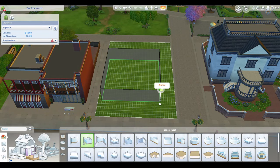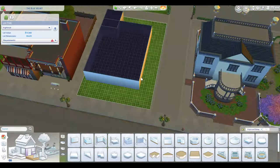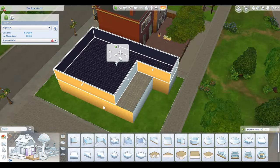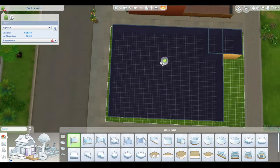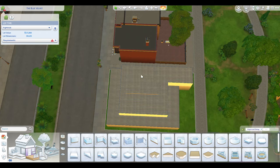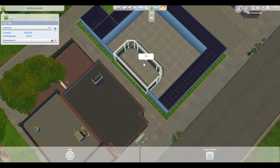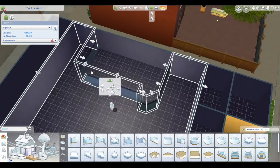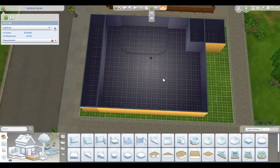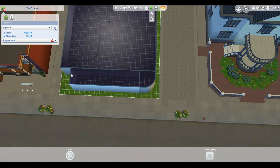Hello everyone! Today I have a base game nightclub slash bar build for you. I decided to tear down the nightclub in Willow Creek and redo it as a kind of nightclub bar building with an apartment above it. You're gonna have to do some playtending to use it, but I thought it would be fun because you can just invite over a bunch of sims and be the bartender or the bar owner or whatever.